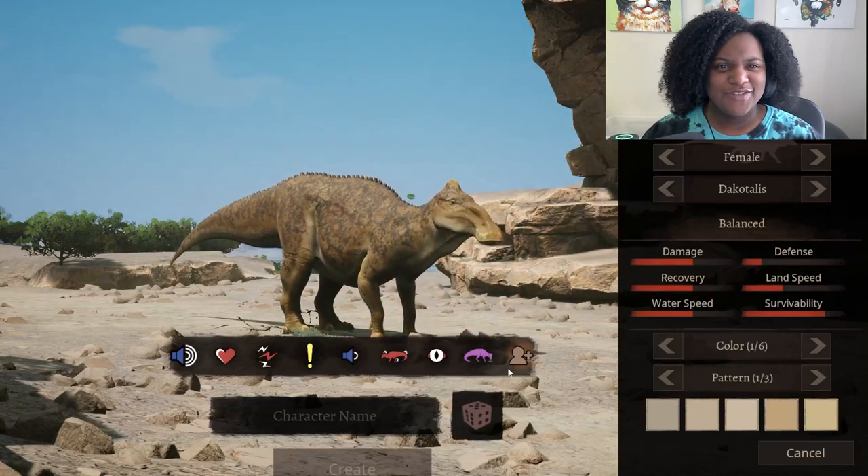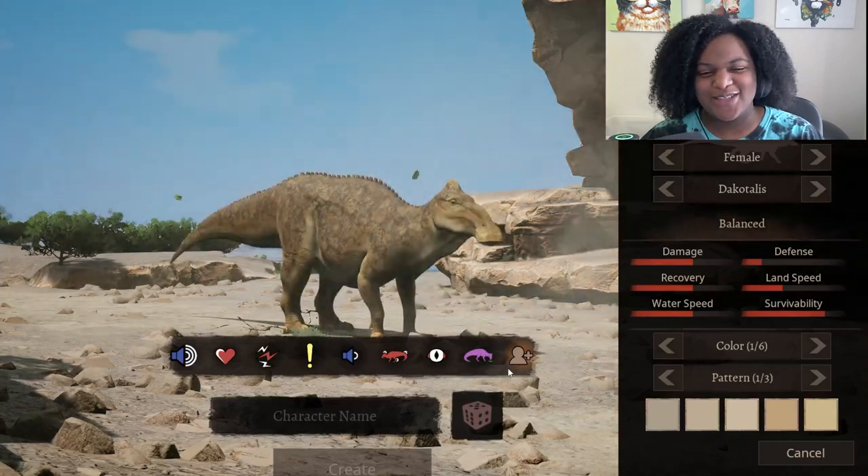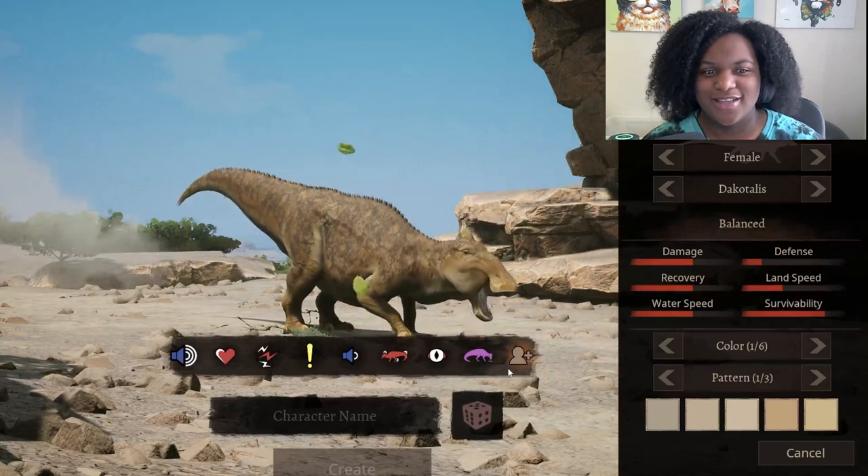This is kind of surprising to me though, because Edmontosaurus is way smaller than I thought it would be. Like, when you look at Barsboldia, it's like twice the size.